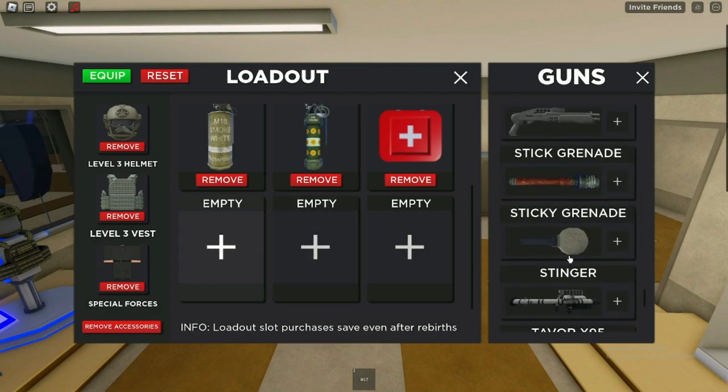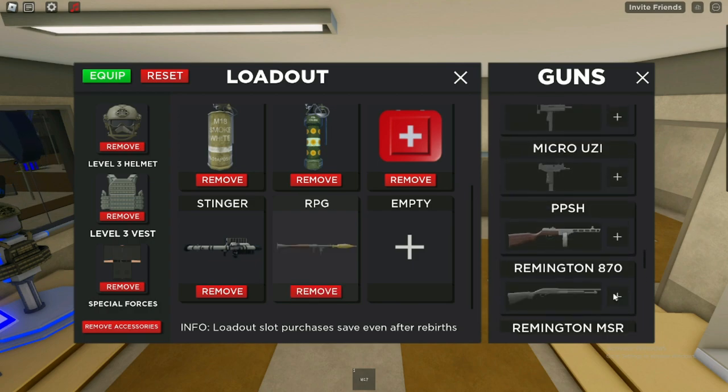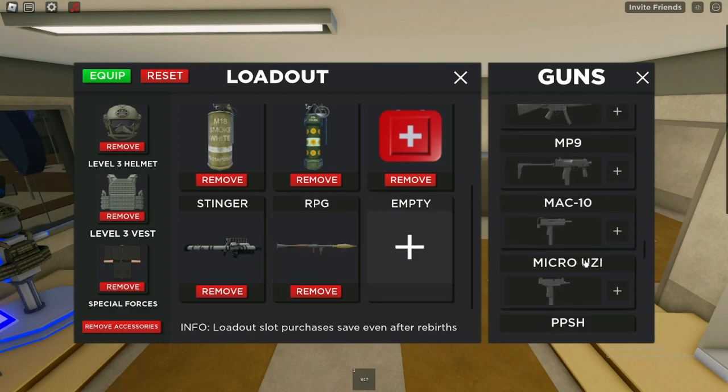For our eighth slot, we're gonna go with the RPG. It's such a classic weapon. If you're raiding someone, this is probably the best way to break something in their base.